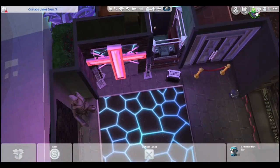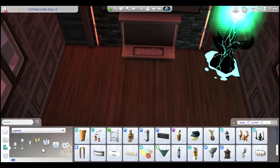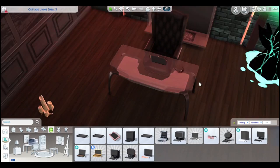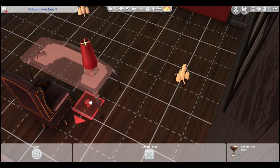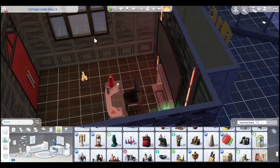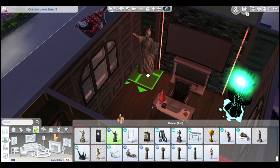We're back in the main office. I found something that works really well, and I added those computer glasses from Discovery University — not the greatest since they don't have everything a computer would have, but it's cyberpunk, it's the future, so why not? I'm just trying to figure out what else to clutter it with. Added the statue and I'm going to make it magical as well.